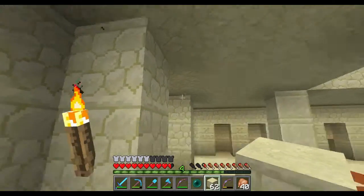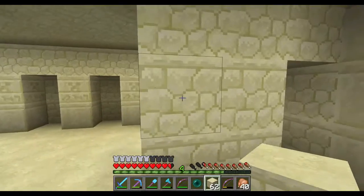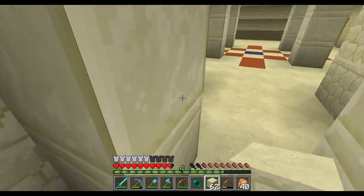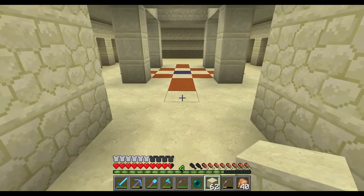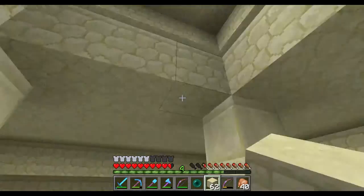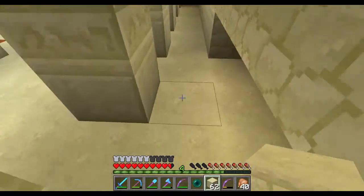I might bring this wall out one more, take this brick out, or maybe even the bottom brick, and have a trip wire going across there. That might not be completely noticeable — trip the trip wire, this opens up, and I walk into it. That's possible. Or I'll probably do something really simple and just put stairs right here going down.